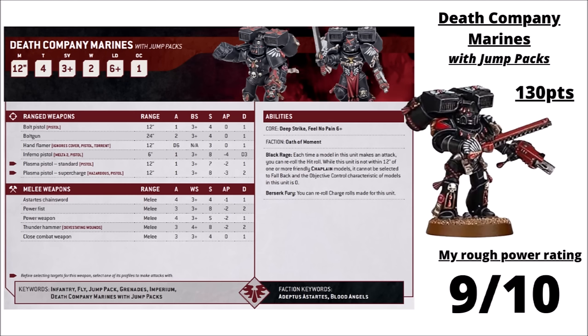Speaking of the Sons of Sanguinius — they're certainly well known for their Jump Packs. The Death Company with Jump Packs are a very nice unit at 130 points per 5, which is quite expensive, but they certainly hand out the damage. The most common loadout is Inferno Pistols at range and Power Fists in melee. With their Death Company rule they get to re-roll all hit rolls, and in the Sons of Sanguinius detachment they could be hitting with 4 attacks each at Strength 10 Power Fists — absolutely massive. They get a 6+ Feel No Pain, re-roll Charge Rolls, and are often paired with Chaplain Lemartes, who gives them Lethal Hits and minus 1 damage, turning Damage 2 and 3 weapons into something far less effective. A squad of 10 with Lemartes is a really quite easy choice. I've rated them 9 out of 10.